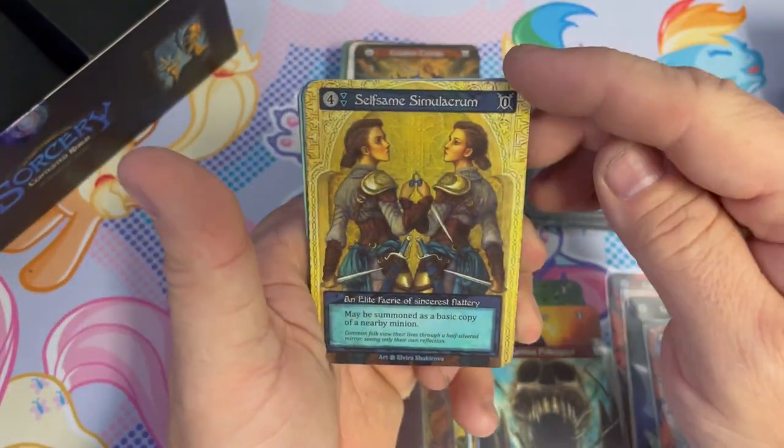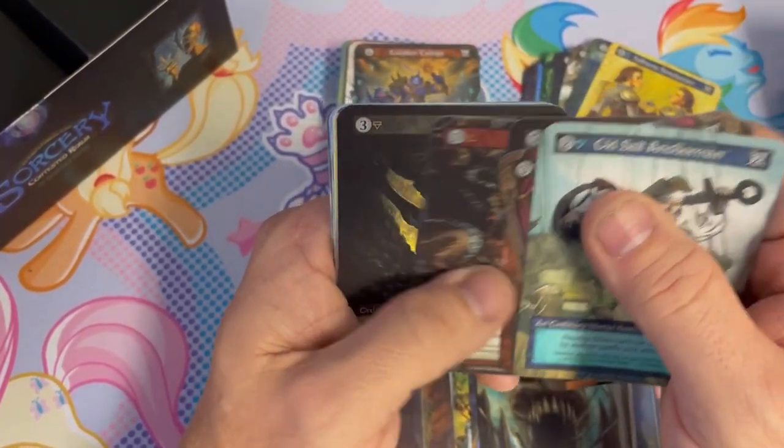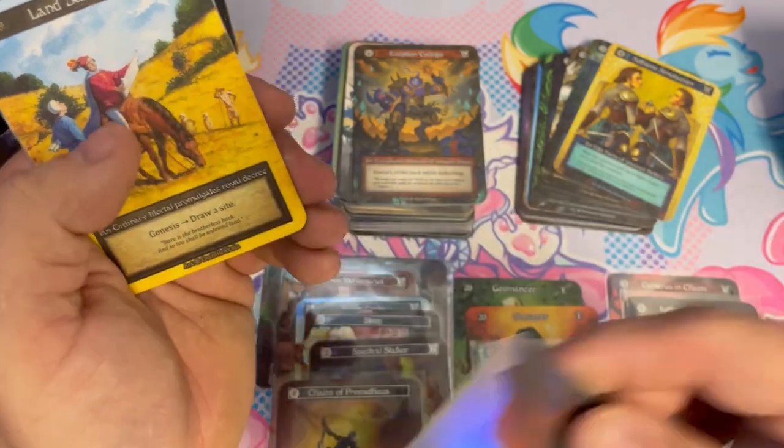Some Malachrome — that's a really dope card, I don't think I've opened that one yet. Beautiful card, love it. Looks like we do have a foil and it's an elite site — very nice for Alan.